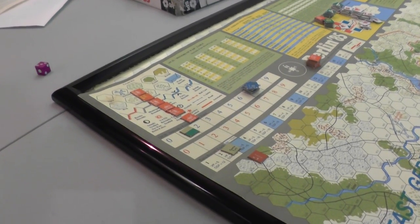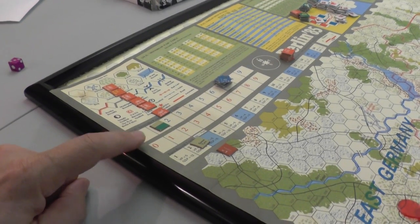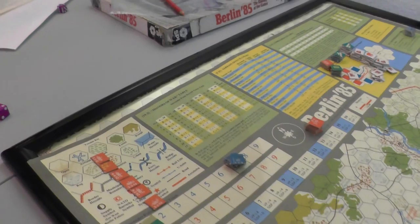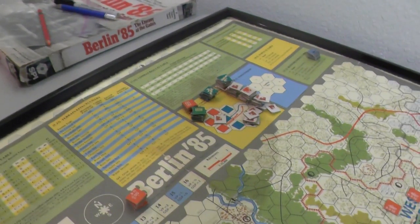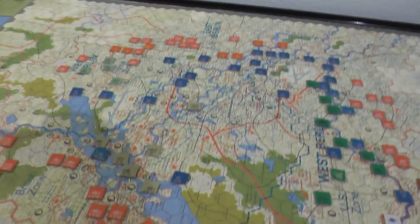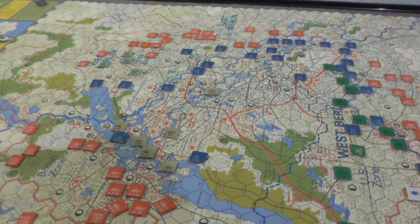I like the idea of the accumulated surrender points here — if the NATO forces fall too far behind they can be forced to take an honorable surrender, which is a pretty interesting table. But we'll talk about that some other time once we hit that situation, if we get there. In the meantime we'll continue on with turn three — ciao.